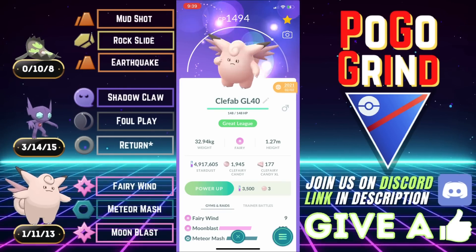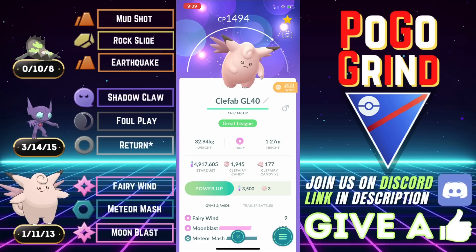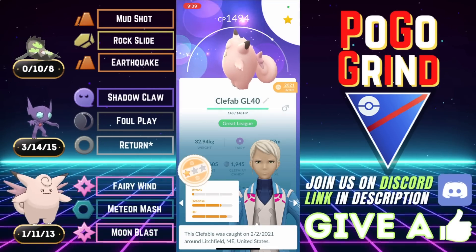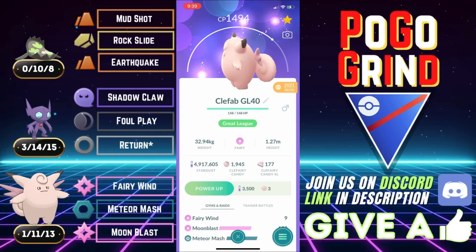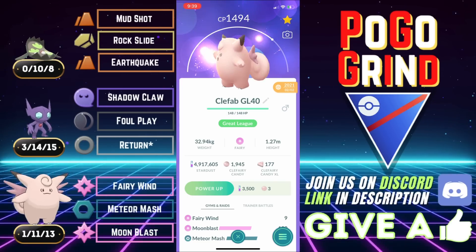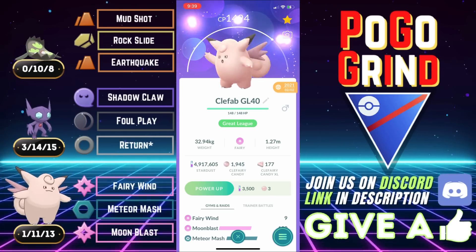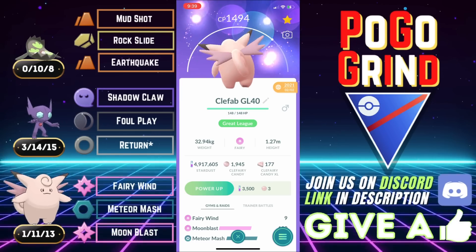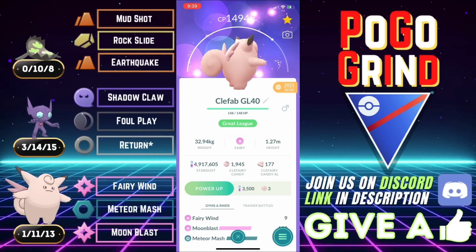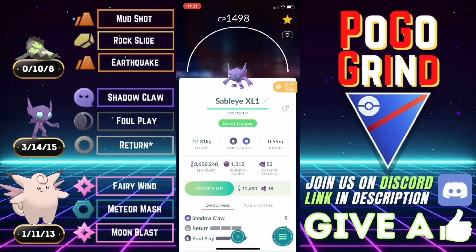Welcome everyone. In this video, we are in the Great League showcasing another very powerful team featuring Clefable. Clefable, no longer just another boring charmer. This thing got Fairy Wind, as we all know by now, and that has just made it extremely more dynamic. It is now able to apply way more charge move pressure, setting it up to be a very strong closer in the Great League, as well as the Ultra League, which I am also excited for. So it will be the closer on this team.